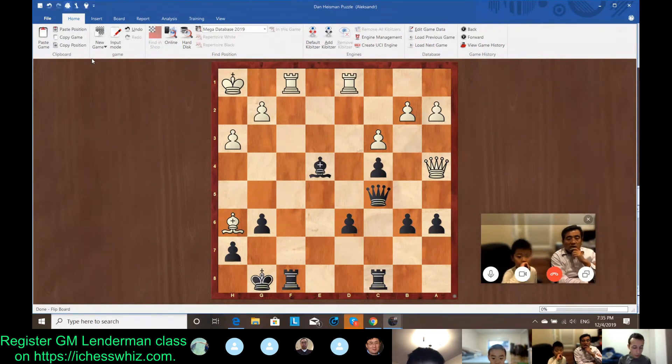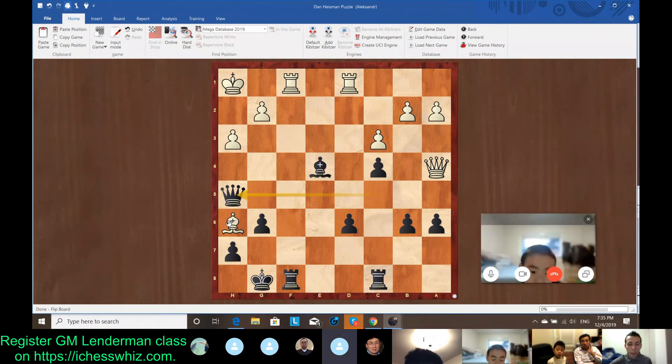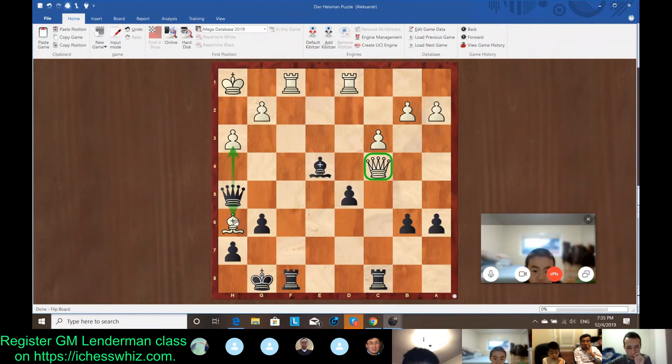Qh5 — okay. So Qh5 is certainly a move that is the most tempting, and it looks completely decisive, because we're threatening Qh3, we're threatening Qh6. It looks like White should resign. But White plays Qxc4. And then if rook takes, White has checkmate too. So after Qxc4, Black can play d5, and Black is still winning because it attacks the queen and there are still double threats.